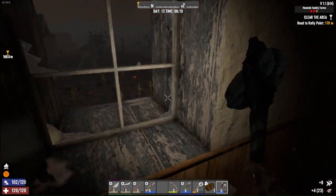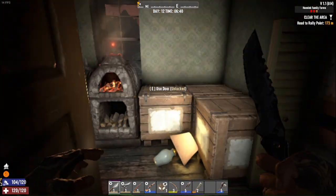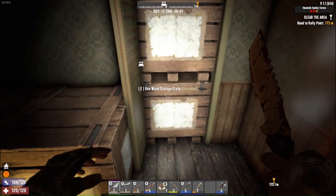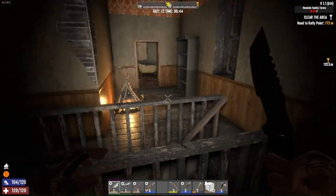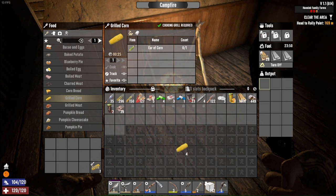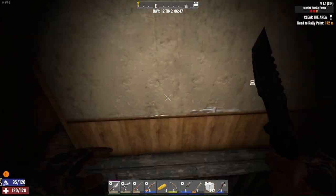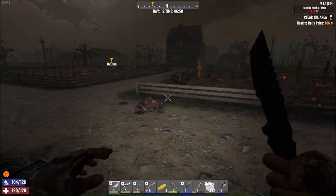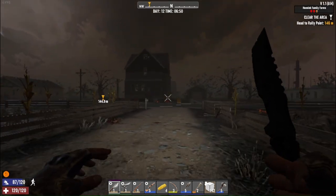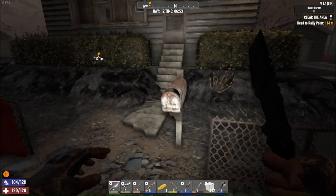Let's get some grilled corn cooking. I don't have the resources to fix those windows but I did fix these windows in here. We got company outside — we'll be taking off soon. I'm a little hungry, let's grab this corn — four pieces, that's fine. Let me turn off the campfire for now. I think we have a little bit of daylight here. I haven't checked any of this area out yet, I mean I checked a couple of mailboxes.